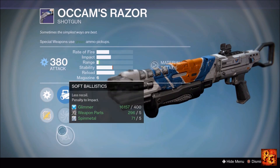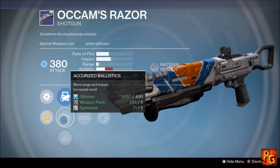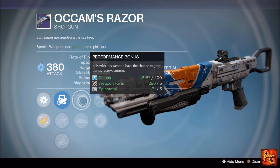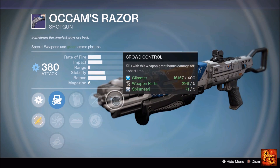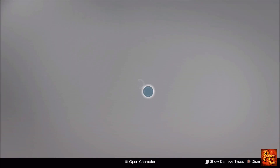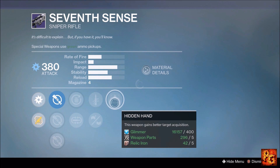Next up, the Occam's Razor shotgun with Crowd Control, Reinforced Barrel, Lightweight, Performance Bonus, Knee Pads, and ballistic options including Smart Drift, Accurized, and Soft Ballistics. Run Accurized Ballistics for the boost to range and impact. Performance Bonus is a great Crucible perk — it gives you basically free special ammo periodically. Reinforced Barrel is a really good shotgun perk, and Crowd Control is also excellent. Not a bad Crucible option this week.